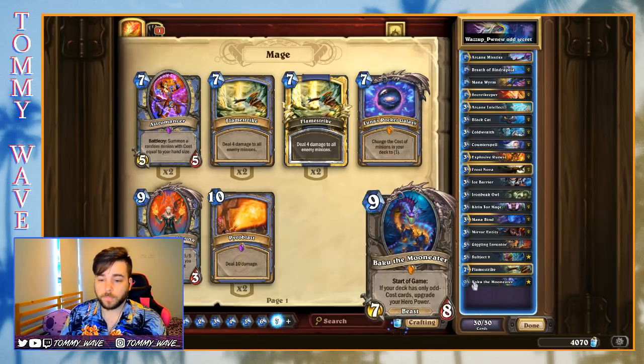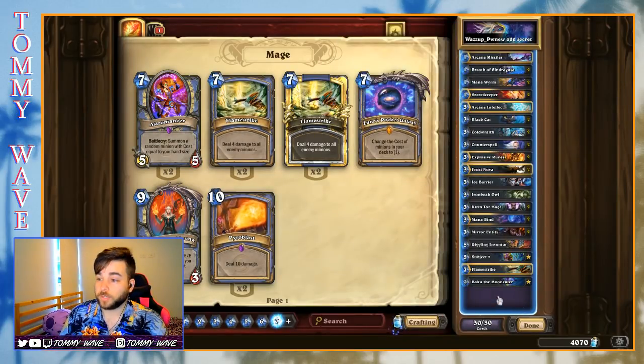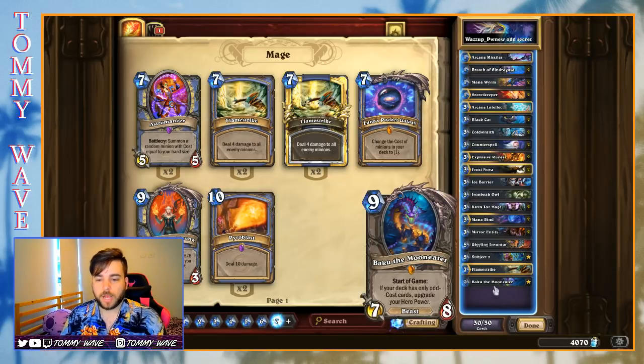For those of you who don't know, when we say odd mage, what this means is we're playing Baku the Mooneater, which says at the start of the game, if our deck has only odd cost cards, it upgrades our hero power. The upgraded mage hero power does two damage instead of one, meaning it's very good at taking out specific threats. It also puts quite a clock on your opponent, essentially like the hunter hero power. It gives us a little bit of extra reach, which from my initial impressions is something that this deck definitely needs.